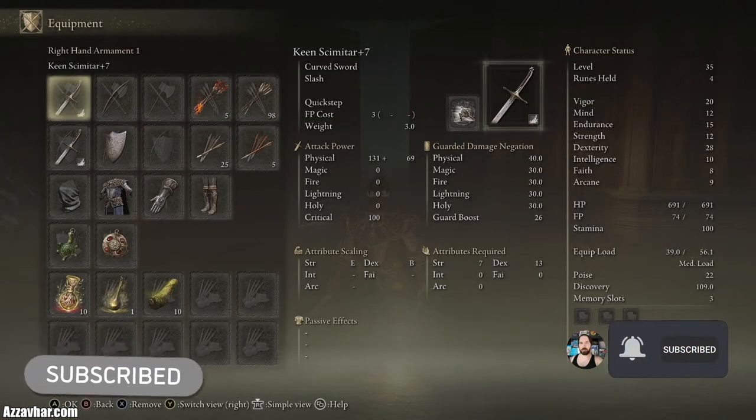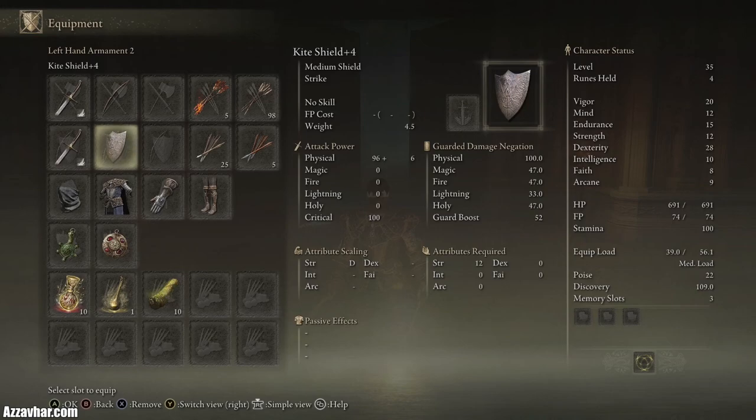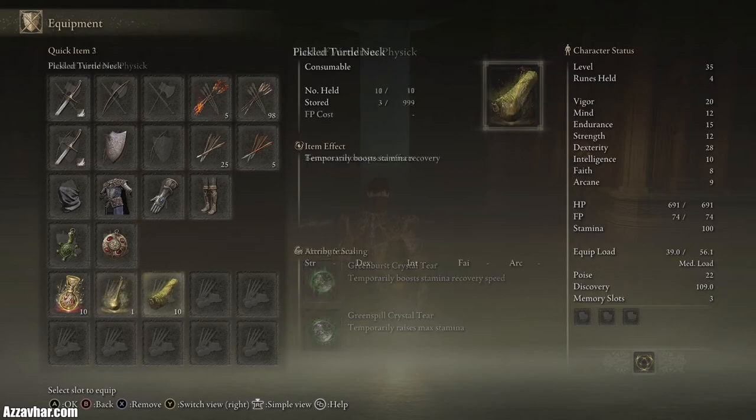I'll show you the setup we're working with. We have a Keen Scimitar plus 7, a Keen Scimitar plus 6, a Kite Shield plus 4 which has 100% physical damage negation, a Green Turtle Talisman for increased stamina recovery speed, and a Crimson Amber Medallion which raises maximum HP. In the Flask of Wondrous Physic we've got a crystal that increases stamina recovery speed and a crystal that raises maximum stamina.